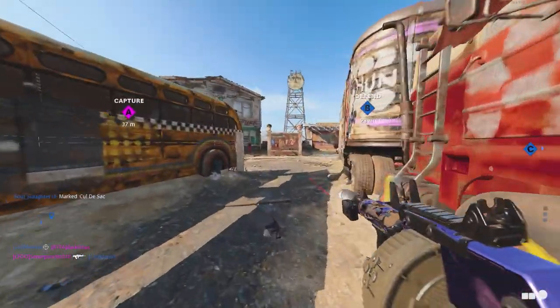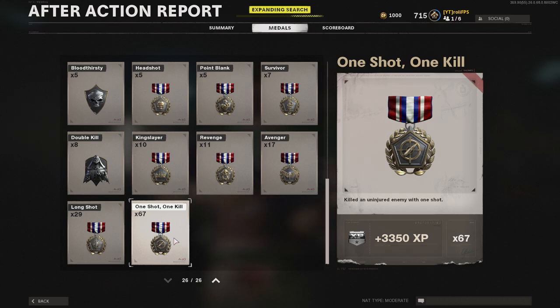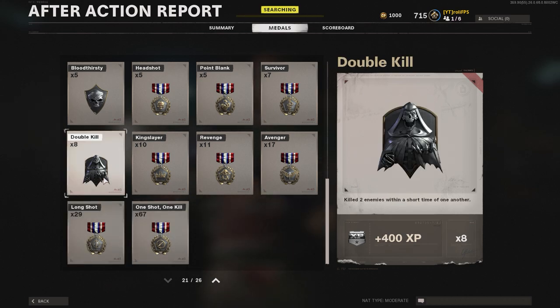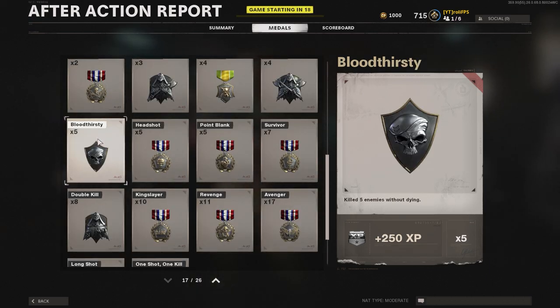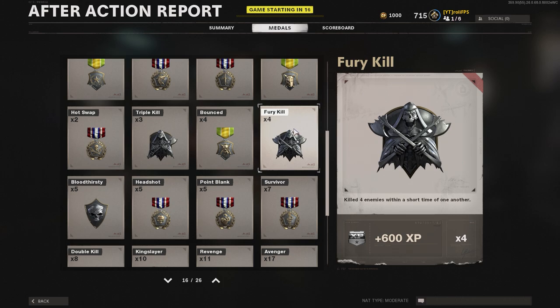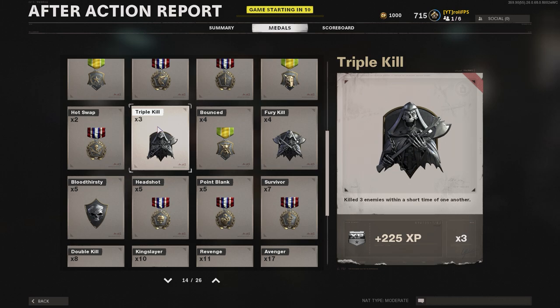You can see it on the screen right now — I got 67 one-shot one-kill medals, which equals 3,350 XP, and that's just from this one medal type. I also got 29 long shots, which gives you 1,450 XP, plus a lot of double kills, bloodthirsties, and all that good stuff. You can get a lot of medals just by playing one hardcore match — headshots, point blanks, all of it.